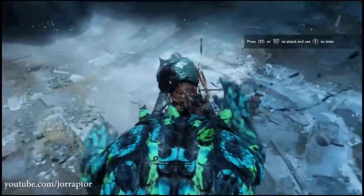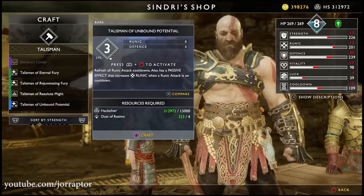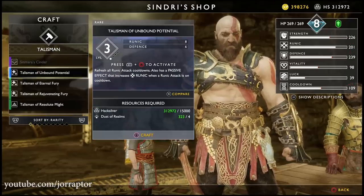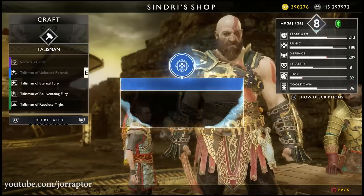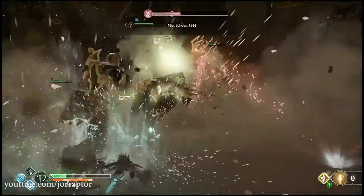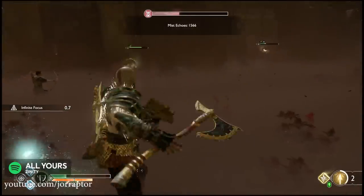While normally in RPG style games the stuff you find in the shop is not that interesting, but in God of War that is not the case. I want to talk about a blue item that I first completely overlooked, but this item does open up a lot of awesome possibilities, especially for a build that focuses a lot on runic attacks.